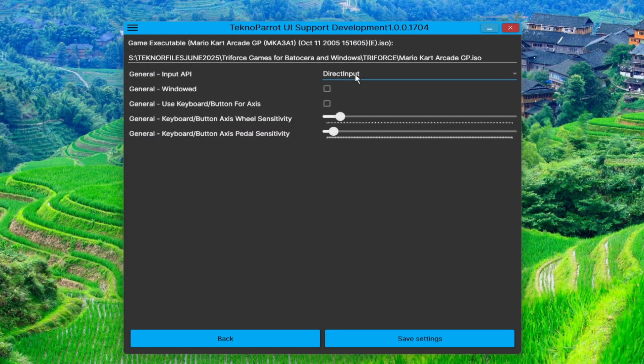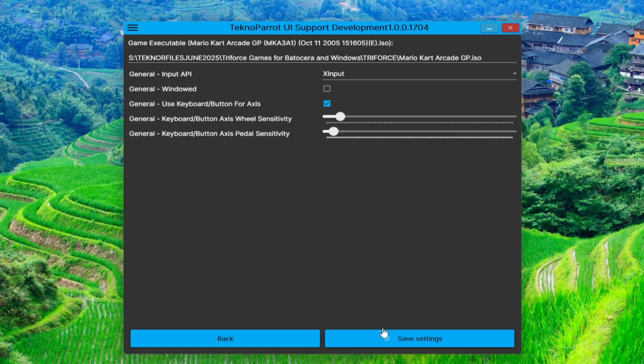Next, configure the General Input API — whether XInput or Direct Input — depending on what you are using. In this demonstration, we will use an Xbox 360 controller, so we choose XInput. On General Window, it is up to you, but we recommend full screen, so we leave it unticked. Then change the wheel sensitivity to your liking. Feel free to experiment. Then hit save if you're fine with the settings. You can go back and adjust later.